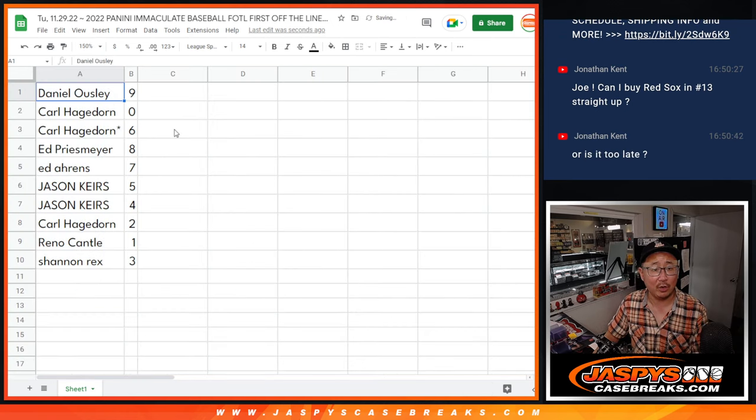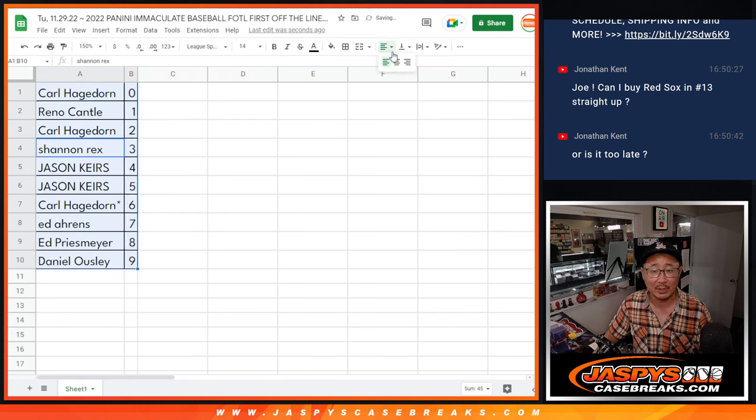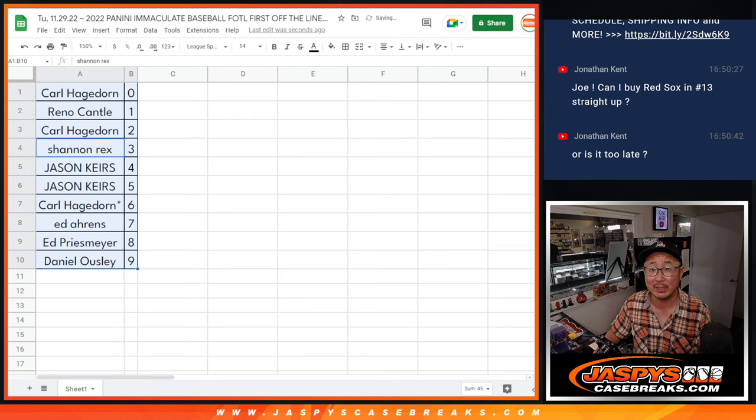We got Dano with nine. Carl with zero — that gets you any and all redemptions, including one-of-one redemptions. Reno, you'll still get live one-of-ones. Carl with six. Ed with eight. Ed P with eight. Ed A with seven. Jason with five and four. Carl with two. Reno with one. And Rex with three. We'll order these numerically. When we come back we're going to see if there's any trades, then we'll have the break. Stick around, be right back.